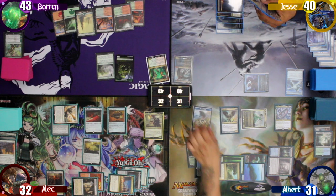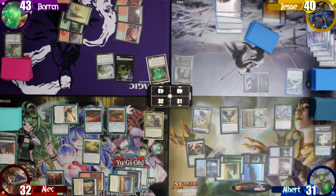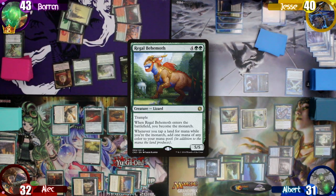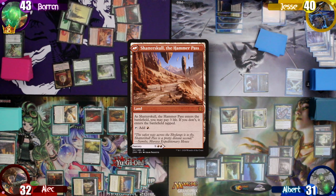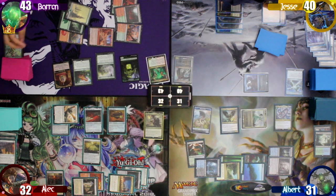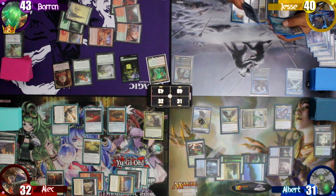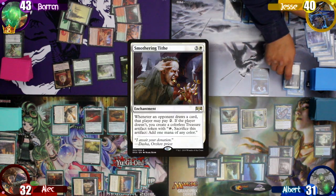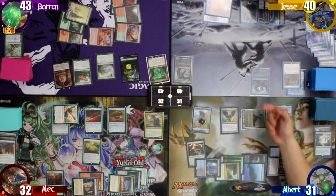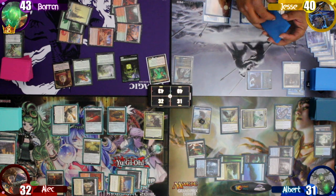On Baron's upkeep, I make another coil and he untaps and draws. He then taps out to cast a Regal Behemoth. As it enters, he becomes the Monarch and decides to play Shatterskull, the Hammer Pass as his land for turn, triggering Zendikar's Royal and creating another 2/2 elemental. After that, he moves to his end step and draws for being the Monarch. Jesse starts his turn by playing an Island and paying 4 to cast Smothering Tithe. I then sacrifice a coil to tap down his commander. With nothing else he wants to do, he just passes to me.